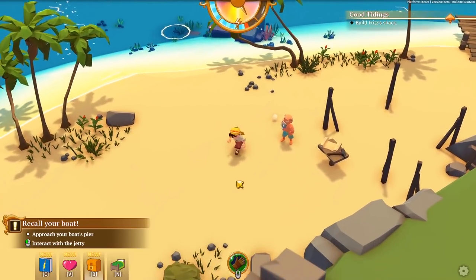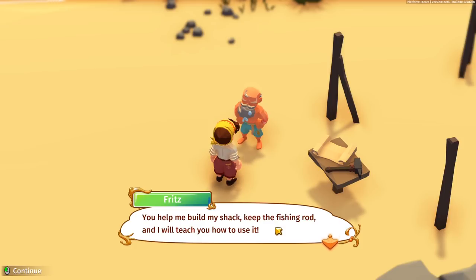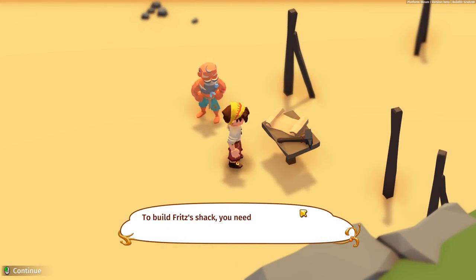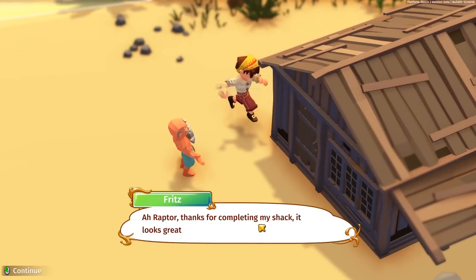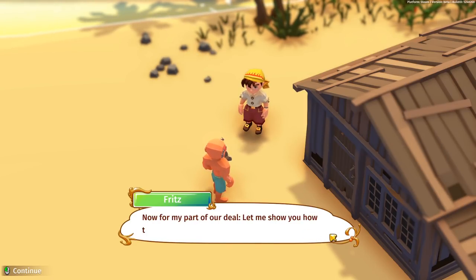Ah, here you are Fritz. Let's chat with him. We've got a deal: help me build my shack and I'll let you keep the fishing rod and show you how to use it. We have all the necessary items - let's build with the two planks and one rugged rope. I believe we can eventually upgrade these homes - that's what the whole decoration stuff is for too. These are just basic shelters. Fritz says: 'Thanks for completing it - my shack looks great.'